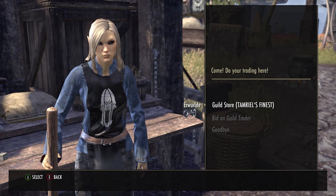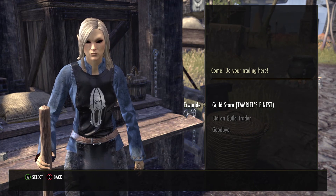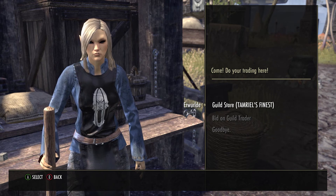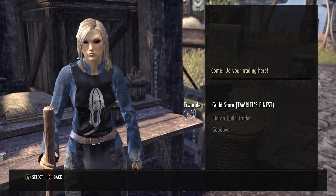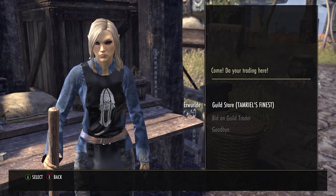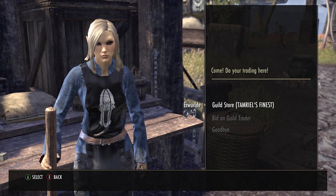The chest motif is going anywhere between 30k to 50k right now on markets. That price will go down as the event winds to an end. The leg motif is the highest priced one because you have to do an arena to get it — that's going anywhere between 68k to 75k.